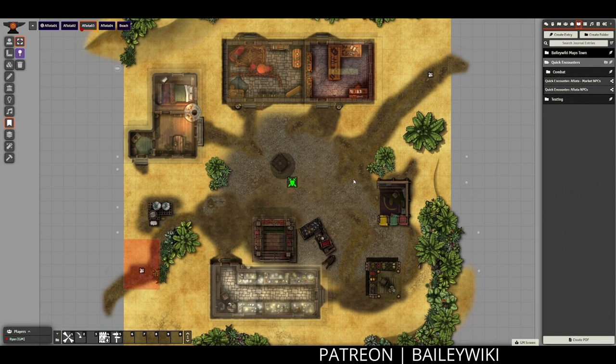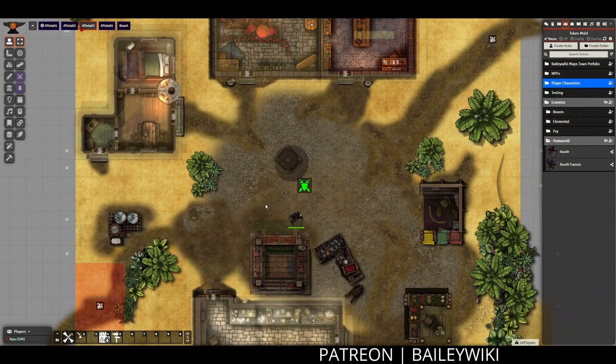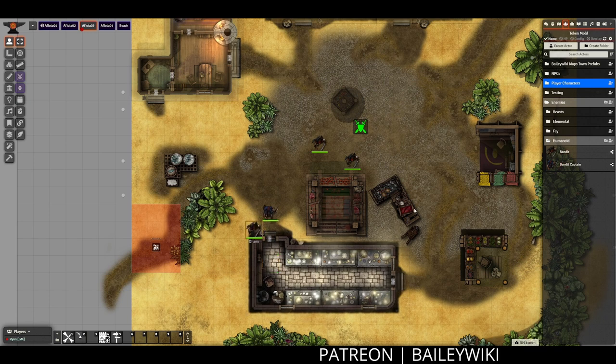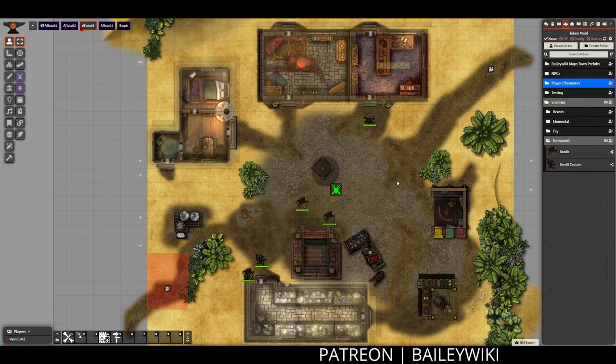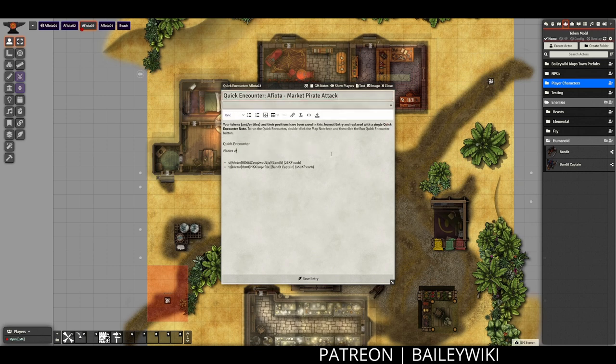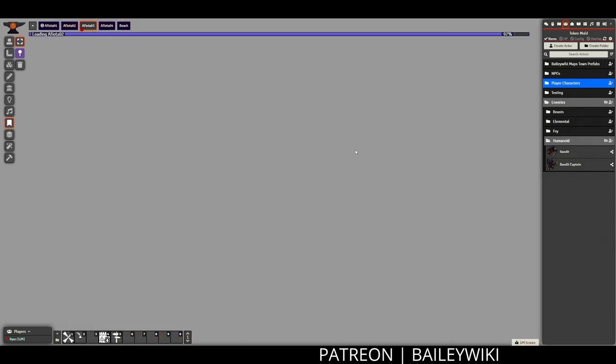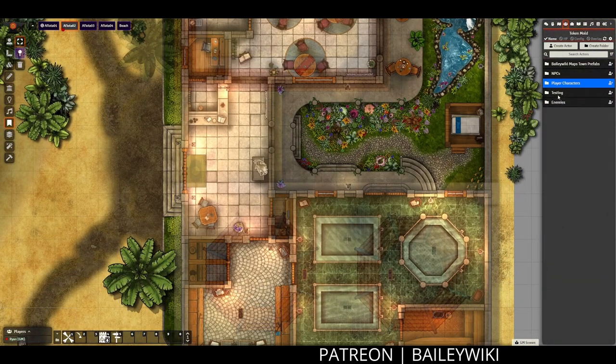Speaking of combat encounters, I think it's time for me to set up the pirate attack for this part of the town. I'm going to speed things up for this part though. I'm going to go ahead and use the bandits and bandit captains that I imported for the previous video — they've got a piratey feel to them already, and if it's not broke don't fix it. I'm going to make another quick encounter, this time being descriptive with it, describing that it's a pirate attack and they're trying to assault the marketplace customers and ransack the shops. Just something easy that I'm going to remember and give myself context when I'm running it in a session.